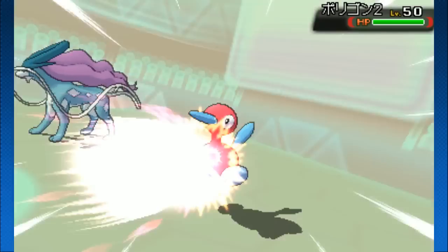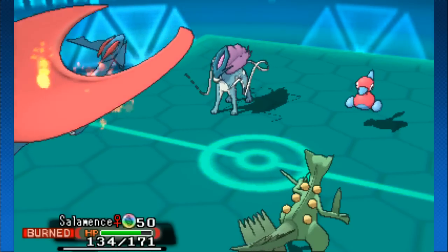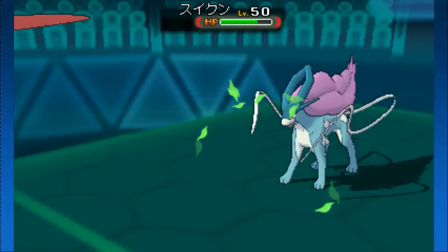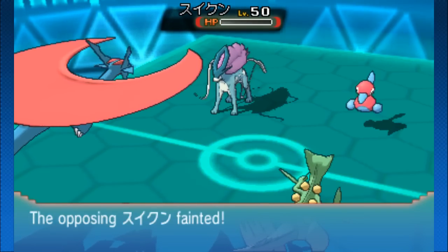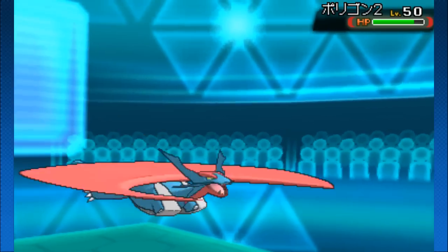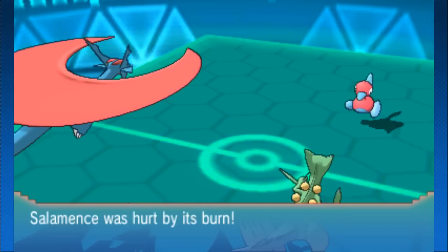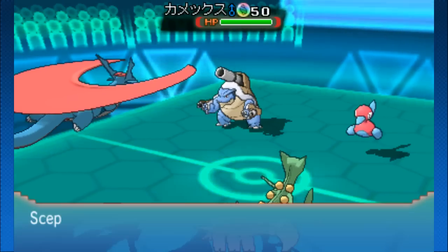Salamence throws out double-edge onto Porygon2, but after the burn and the reflect it does no damage. The tailwind is going to peter out right there, so Sceptile gets the out-speed from that unburdened ability into the leaf blade — and that's power right there. A crit, but it probably didn't matter since it's super effective after the swords dance boost. That's something really good about red card with any unburdened Pokemon — the combo potential is real.